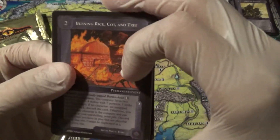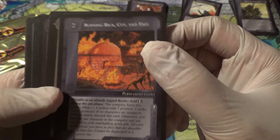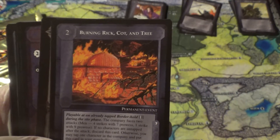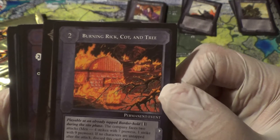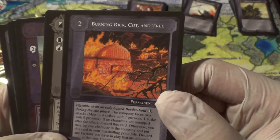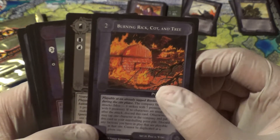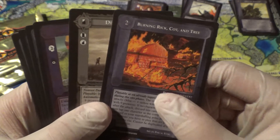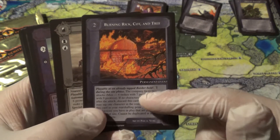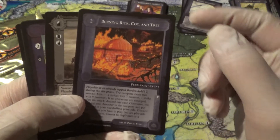Burning Rick, Cot, and Tree. This is a neat card — I recognize this one. Play on an already tapped border hold during the site phase. The company faces two attacks: four strikes with seven prowess and one strike with nine prowess — I guess a band of people and their leader. If no characters are untapped after the attack, discard this card. Otherwise, you may tap one character in the company and put this in the marshalling point pile. Discard any factions you haven't played that are playable at that site. So basically you've gone to a site, raided it for all it's worth, gotten your item or faction, and now you're like, alright, let's torch the place. A couple of guys try to say don't torch our town, and you say I'm going to do it anyway. And when you do, you get two marshalling points. Pretty neat.